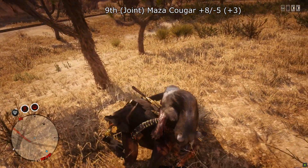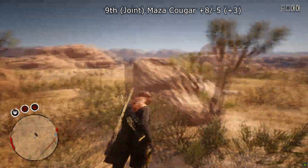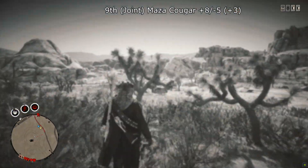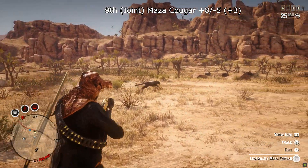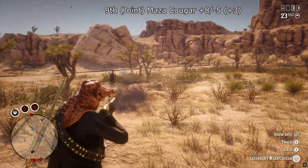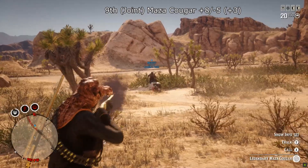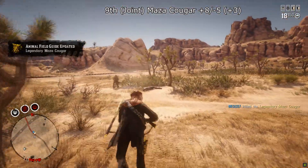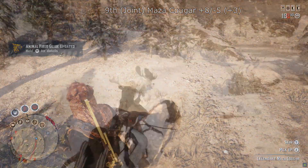Also at joint 9th is the Mazakuga with plus 8 and minus 5, total score plus 3. I'm really surprised this one wasn't higher up the list — I know a lot of people who've had problems with it, including players who got killed while hunting it and it disappeared. The spawn area is massive. I really thought this was going to be top 5 at least, but apparently it's me who's had most of the problems.